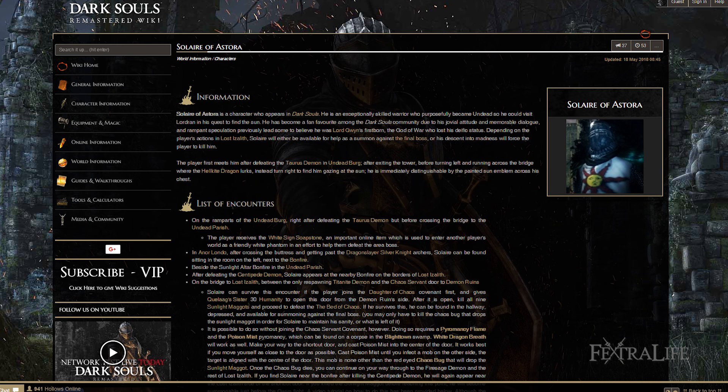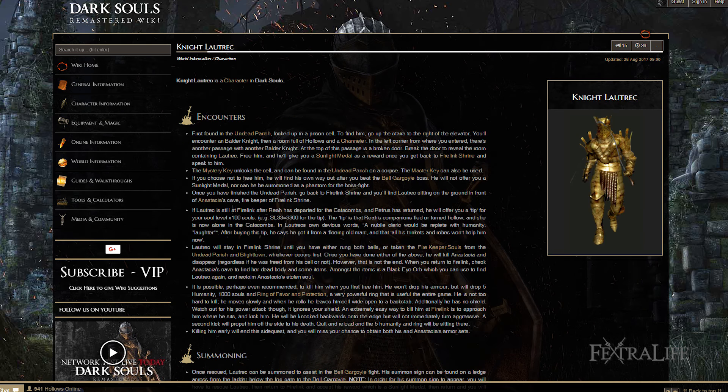If you need additional help and don't want to summon players, you can summon Solaire of Astora outside the fog gate, or you can summon Lautrec outside as well if you rescued him from his cell. Keep in mind that to see these summon signs you must be in human form.